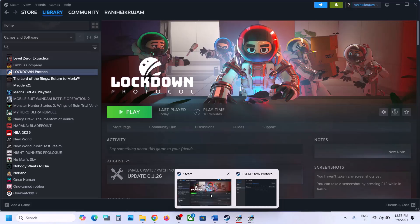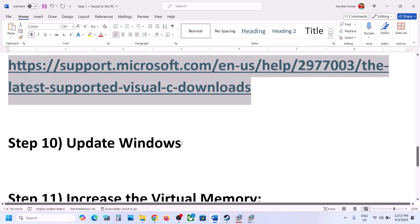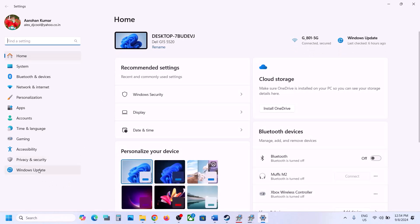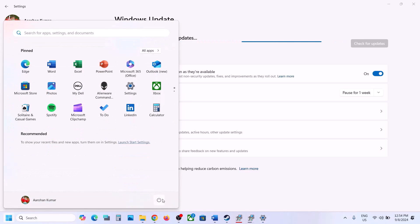Now the next step is to update Windows to the latest version. Open Windows Settings, go to Windows Update (or Update and Security), and click Check for Updates. Once all updates are installed, restart your computer, and after the system restart, launch the game and check.